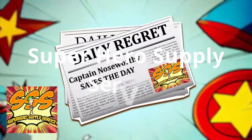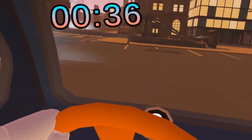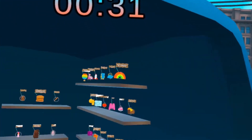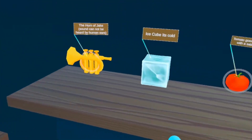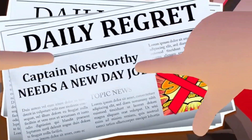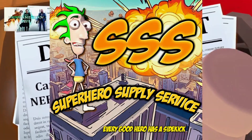Next up is the Superhero Supply Service. This is a VR game where you assist a superhero named Captain Noseworthy. Using the Superhero Supply Service supercomputer, he contacts you with missions, and you must race to him in the Superhero Supply Service mobile. You must decipher clues and figure out what special items you need, located in the back of the vehicle, and deliver them to him before the time runs out.